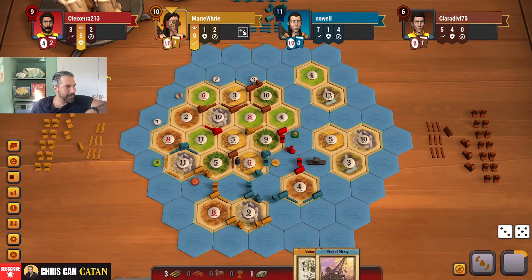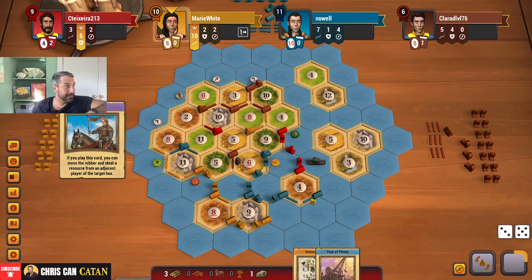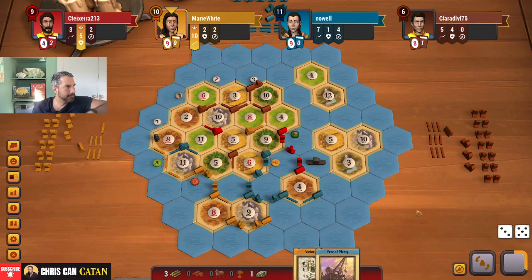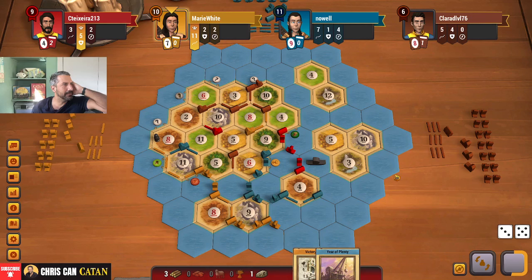We're getting to the place where pacing's getting important. Them taking the road again isn't the worst thing. And playing a knight here is actually good too. Because there are 14 knights in Catan. So we're at seven, eight, twelve — there's only like two left in there to outget me. And if any of these guys buy one, he can't take it.